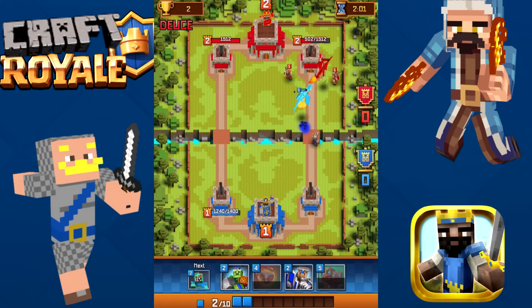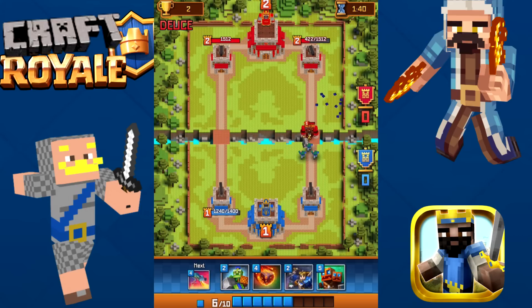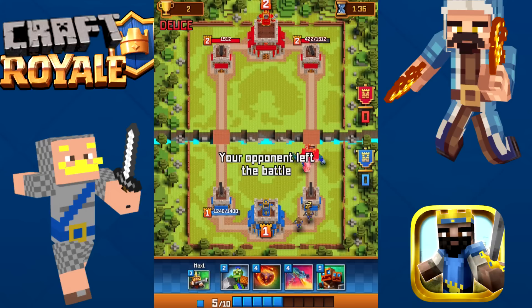This is ugly — let's throw the Shield Bearer up in front. Nice job. His tower is not hitting me even though I'm on his side. Now it's hitting me. Let's throw the zombies down to get a lot of damage all at once. We'll throw some archers — oh, our opponent left the battle. We were kicking his butt so bad.